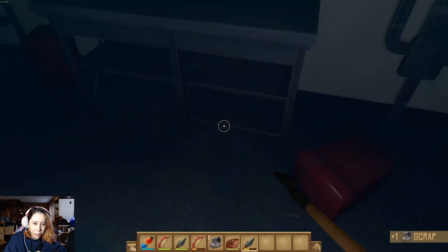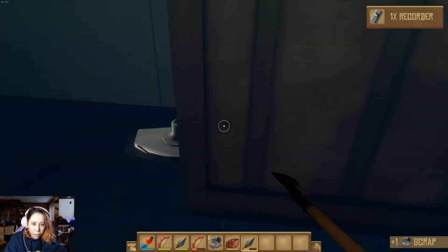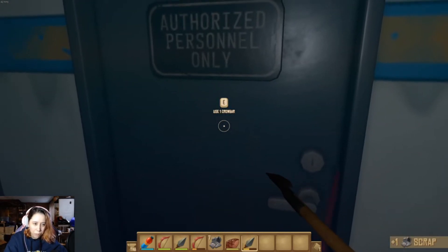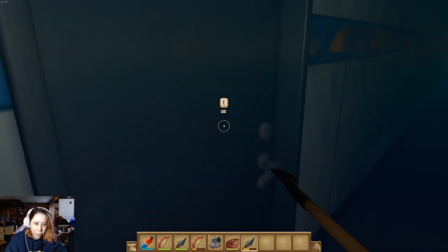And we get a note. I would like this scrap, please. Oh, crowbar! I believe we need the crowbar to get through — yep. Use one crowbar. I wish I could pick it back up. Start beating things over the head.